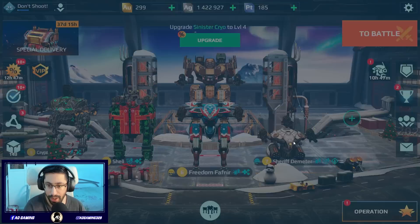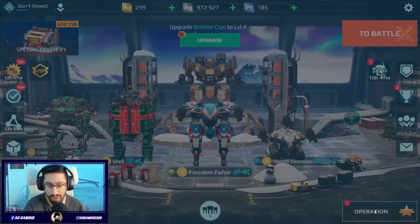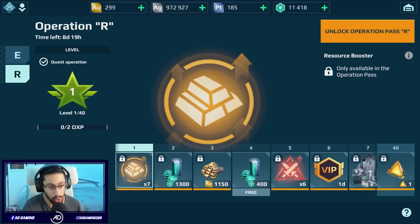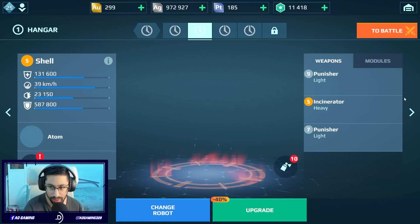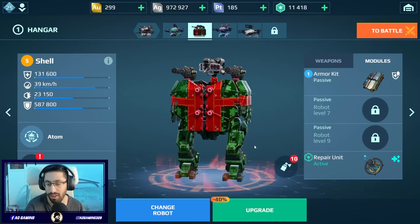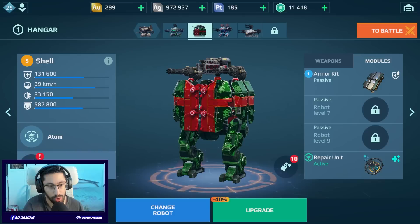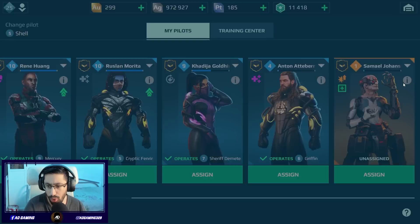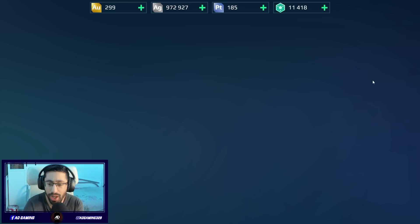I can't level up the Shell more, so instead we're going to level up a weapon. I'm building the Havoc in the workshop. Let me check operations — maybe there's something free. I'm not using this account much, I don't have time, but I'm trying to stay active. This is the Fafnir with Cryo and Thunder — I explained what I changed in my last video. For the Shell, we need a pilot. Let's see if we have one we can use — there's Samuel, not sure where that came from.